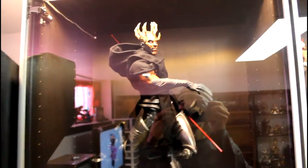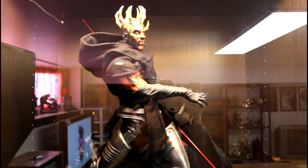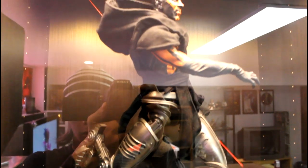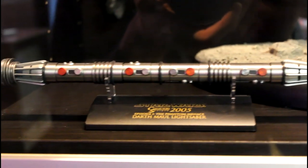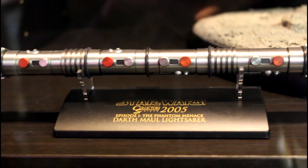Moving on to the first display cabinet, which is my Ikea Besta with the glass doors. We have my Darth Maul — you guys can see a review of that, I'll put an annotation in this video. Up front we have one of the Master Replicas 4/5 scale lightsabers, and this is the Collector Club exclusive. It displays really well with the Darth Maul piece.